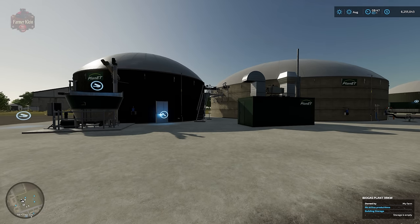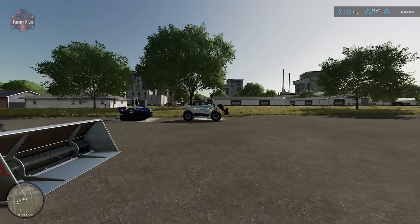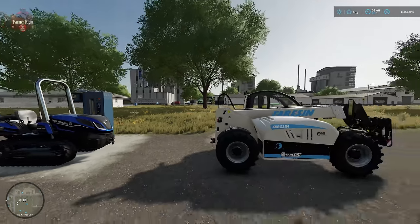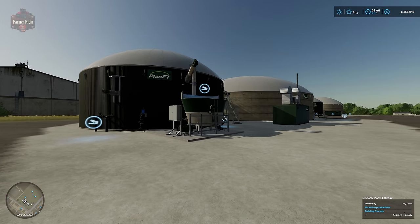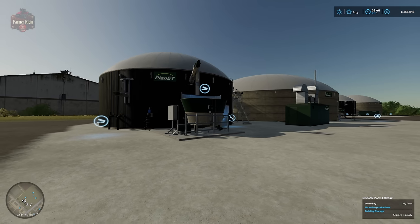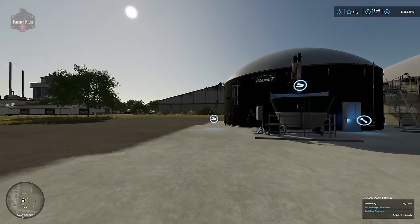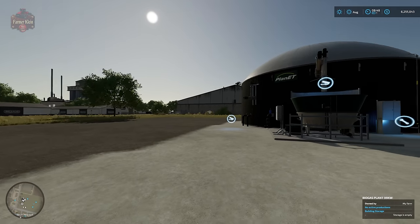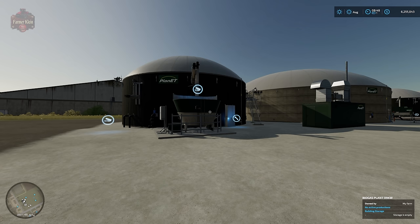We can't store power and we can't store methane, so the placeable power charging stations and the placeable methane pumps do not appear to be tied in any way to the biogas plants — we cannot make use of our own methane or energy that is produced. It's a bit of a disappointment, because some players were hoping they could produce methane and then, maybe through mods or further DLC, have a whole fleet of methane-powered vehicles and fuel their entire farm off methane from the biogas plant.